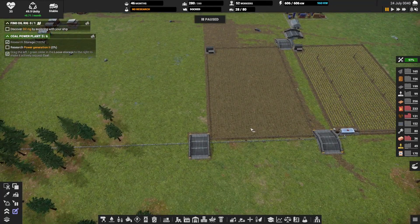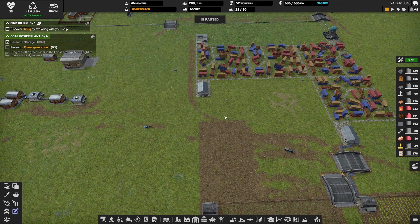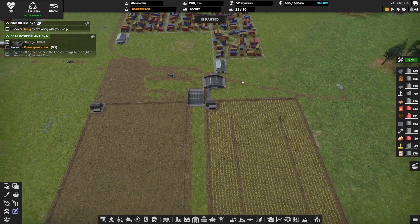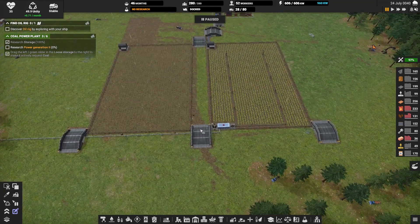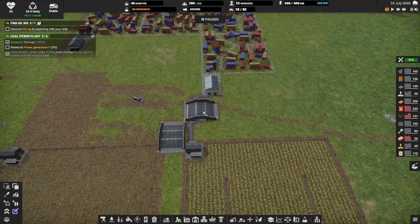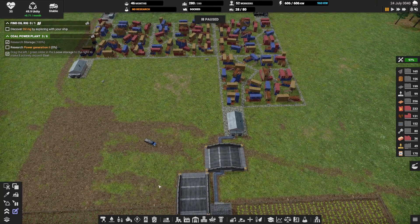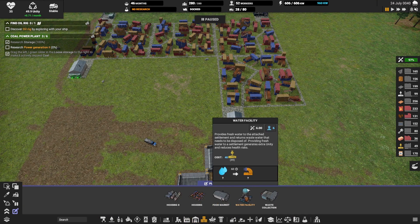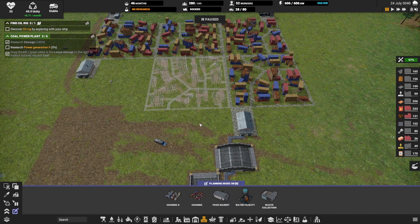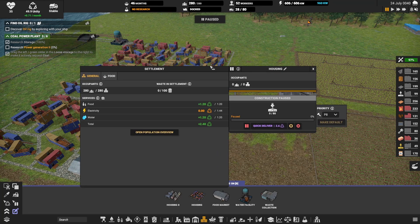Speaking of pausing and rain, look at this. This is going to be the farm setup here. I'm going to have ramps in between each farm, and it kind of depends on where these markets are here. First thing we're going to do is go to the housing and plop down some housing. We need electricity — we can do that eventually.